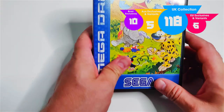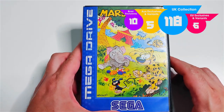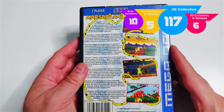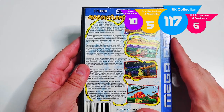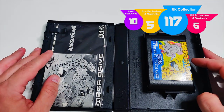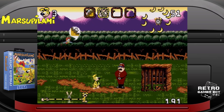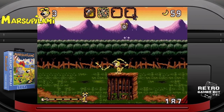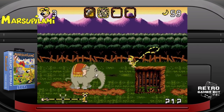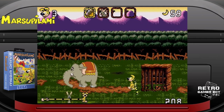First up is Marsupalami. This game is a platformer and I've played it for maybe an hour or two. There are some interesting mechanics — you can use your tail to navigate across different parts of the world. The presentation is really nice. I'd say it's a solid 6 or 7 out of 10 platform game. It's nothing that's going to blow your socks off, but it's a decent addition to the collection.